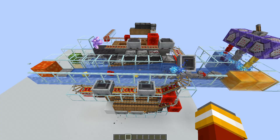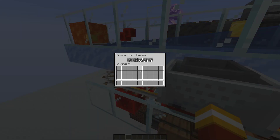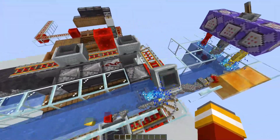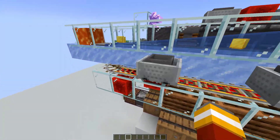I want to show you a new superfast item filter. It has a speed of 2.8 million items per hour, or 315 times hopper speed. The hopper minecarts are prefilled with one item in each slot and they can pick up 315 more items. We're sending one hopper minecart every 8 game ticks, so that in total makes 315 times hopper speed.